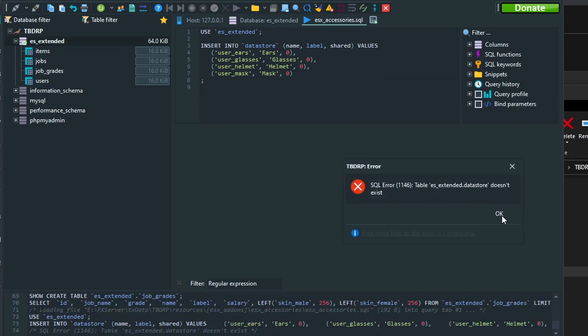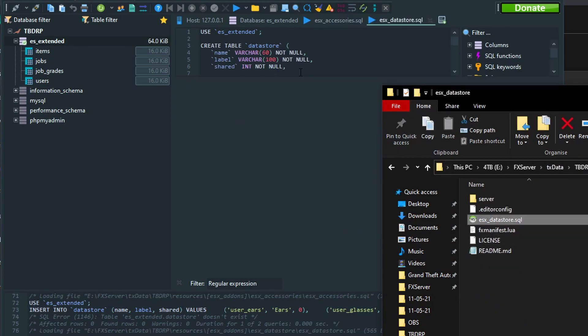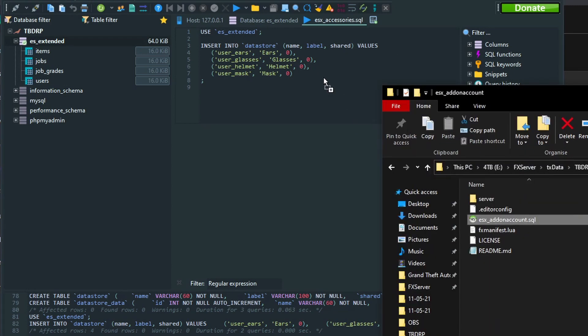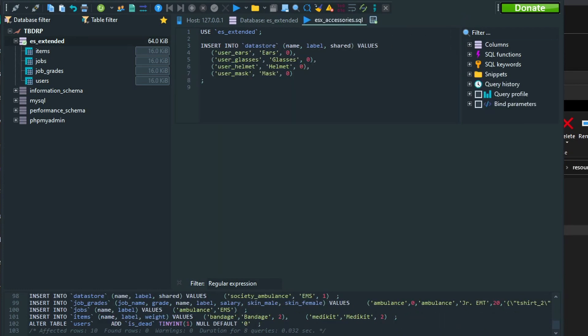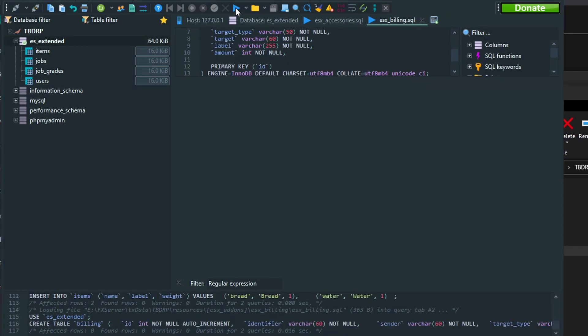That one needs data stores, so firstly import the data store, then we can import the accessories, add-on account, add-on inventory, ambulance job, banker job, basic needs, billing, and drugs.